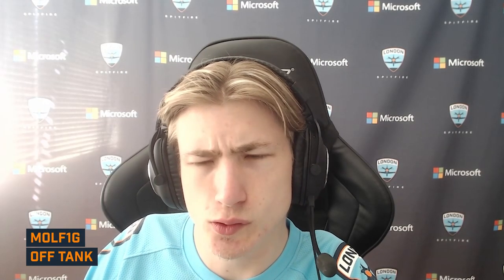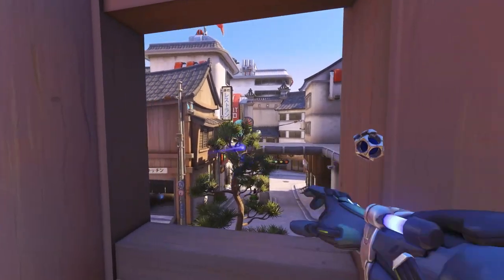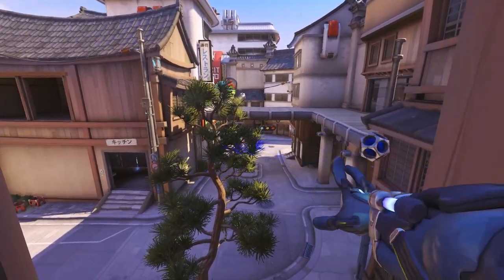There's nothing special I do with my setup. Some funny stuff you can learn with Sigma: the jump with the Anubis window comes to mind — very useful on first point so you can get up into the window and shoot from there. That's probably the most useful spot where you can use it the most.